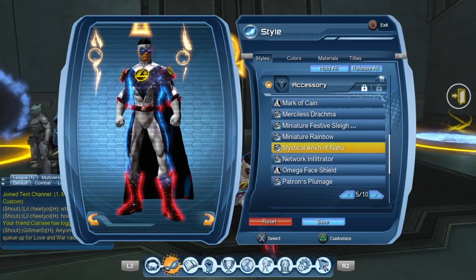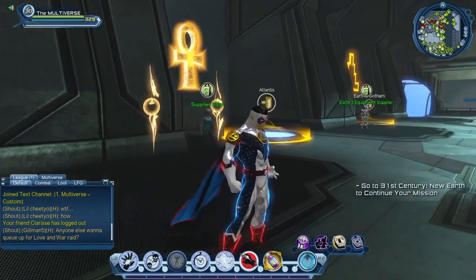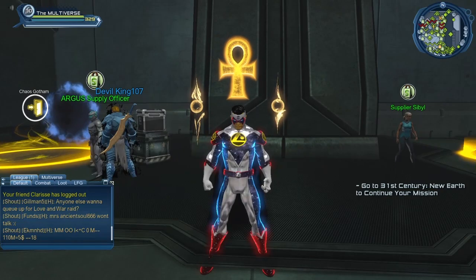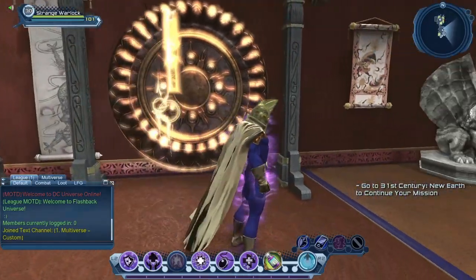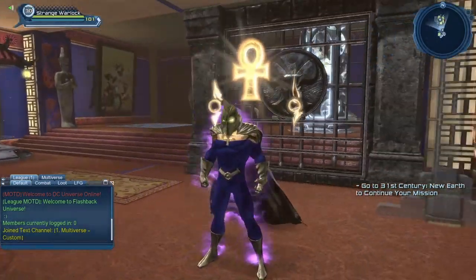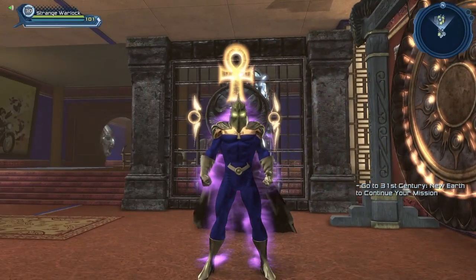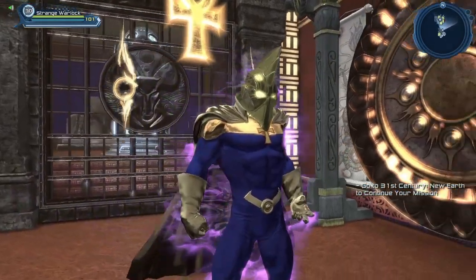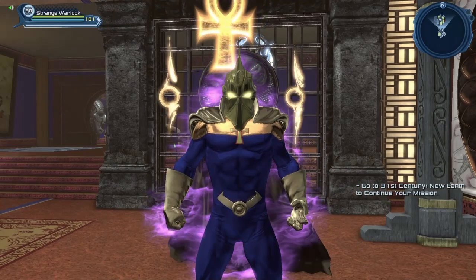Here you can see the Mystical Ankh of Naboo. For those who may not know, Naboo is the Lord of Order, who is also Dr. Fate. It's a pretty cool looking accessory — obviously if you have a Dr. Fate type character, you'll want this accessory. At this point we have a few items from Naboo: the Dr. Fate gloves, the Naboo cape, the Naboo belt, the Ankh emblem, and a Dr. Fate-type headpiece. Within the context of DC Universe Online, it's as close as we can get.